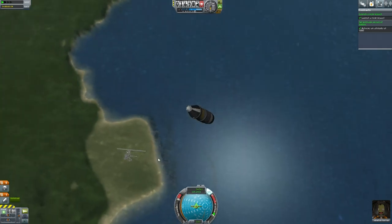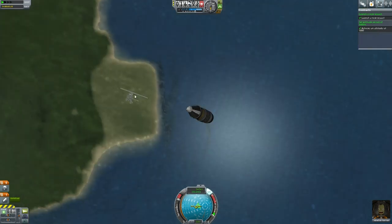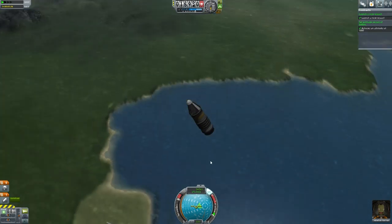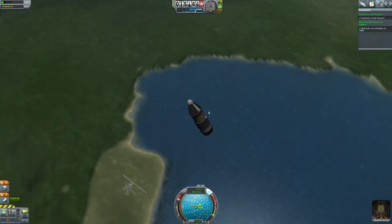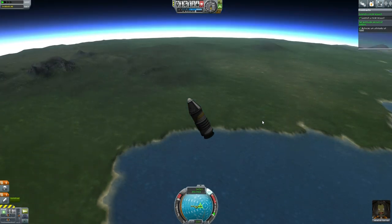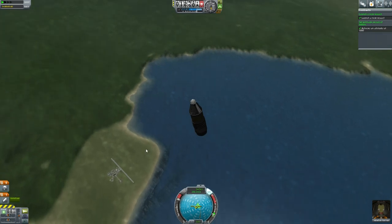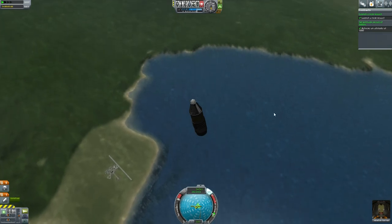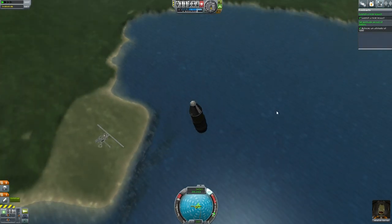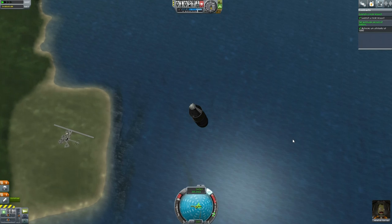Heading back down, definitely at the water. I'm going to sacrifice the fact that I won't get 100% of the return value - which you'd get landing on the runway or launch pad - in exchange for making sure this survives. Also for the additional science I'll get over the water. I wonder if they've added new science around the monoliths yet - I doubt it.